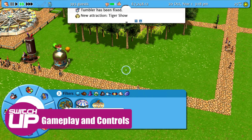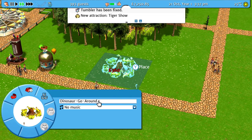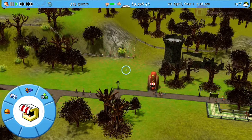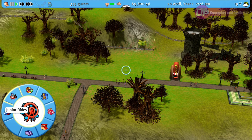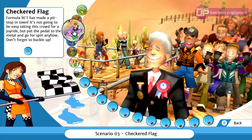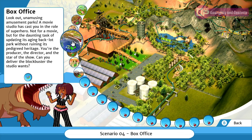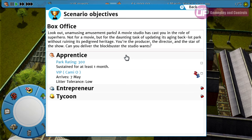Roller Coaster Tycoon 3 has you in charge of a number of theme or amusement parks throughout your playthrough, and there are two game modes, Career and Sandbox, as well as two extra expansion modes included in this complete edition. Starting with the Career mode, there are 18 different scenarios to try and complete, with six being unlocked from the start and the others unlocking through game progression. Each scenario gives you three sets of objectives to complete: apprentice, entrepreneur and tycoon.